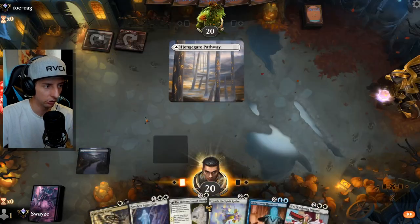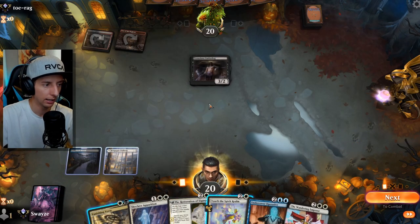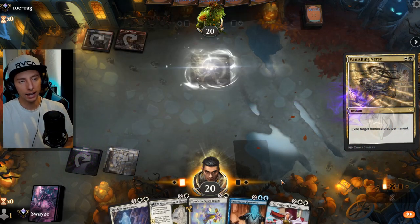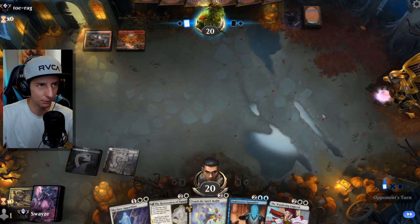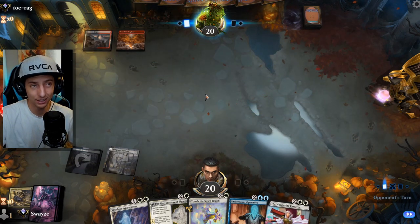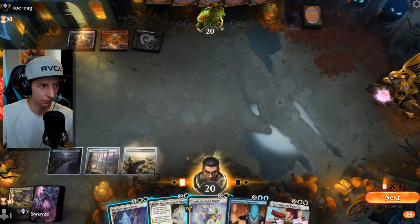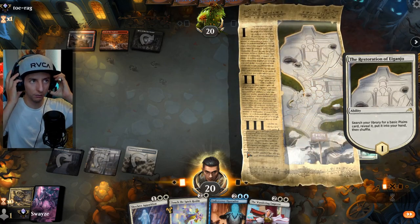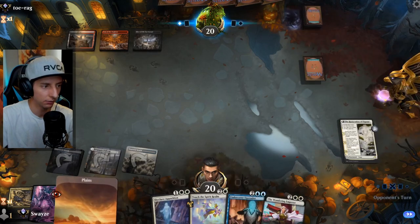That's a great target for the Vanishing Verse. Happy I took that mulligan. The reason I'm doing this on the main phase rather than holding it as an instant — if we let them untap, there's a good chance they have Deadly Dispute or Ob Nixilis which can sacrifice it, giving them value. So let's just deny that value by getting it down as fast as possible.